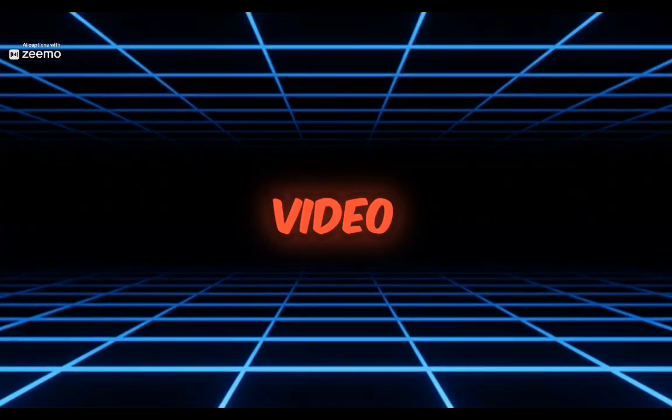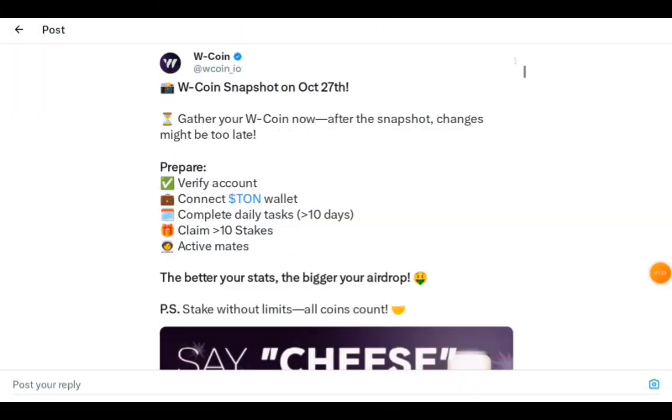They made a post saying: W Coin snapshot on October 27th — gather your double coin now. After the snapshot, changes might be too late, so you have to do everything before the October 27th date. So how do you prepare? First of all, verify your account.